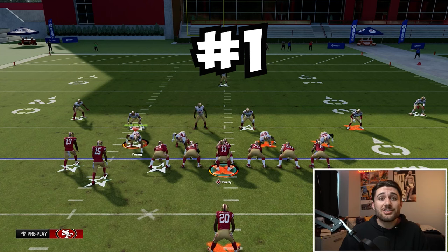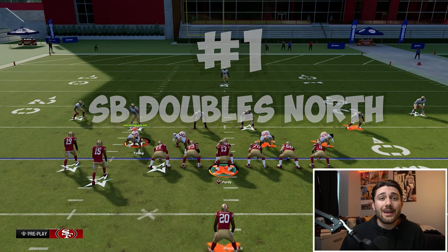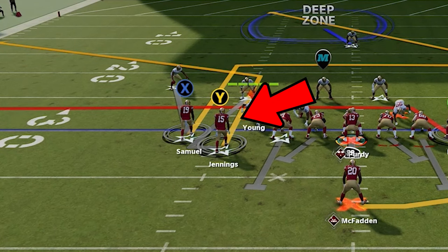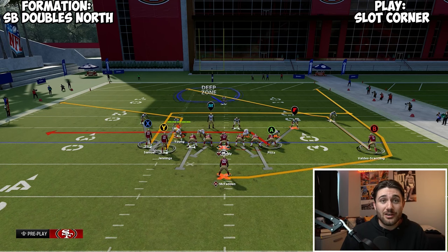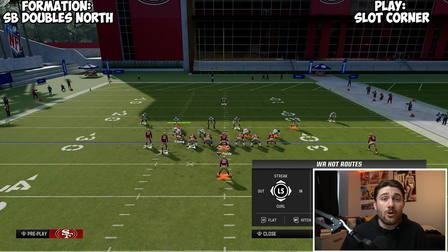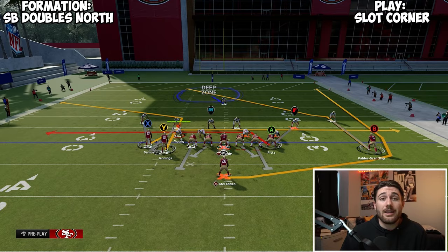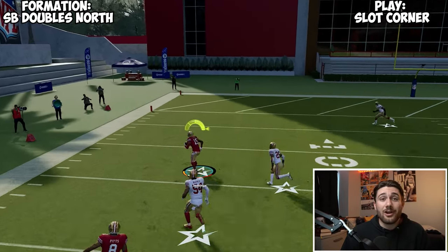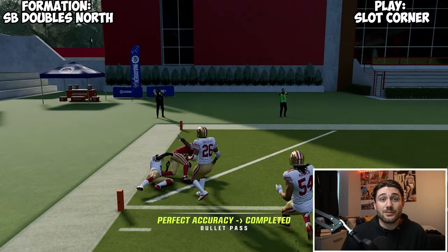First up, we have the formation Single Back Doubles North, and the play we're going to be breaking down is Slot Corner. What I'm trying to do here is isolate that slot corner to Jawan Jennings, because this thing is an absolute machine versus man coverage. I can put Debo on a drag here, and you can pretty much just snap the ball. You're going to get that one-on-one with the slot corner, and that absolutely fries man coverage — you're going to be able to get a bunch of yards.